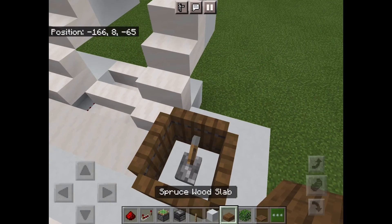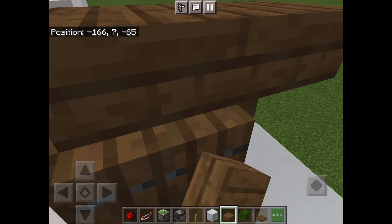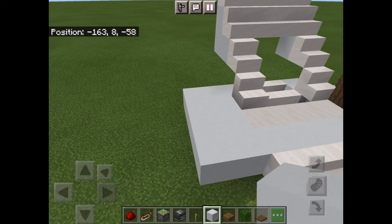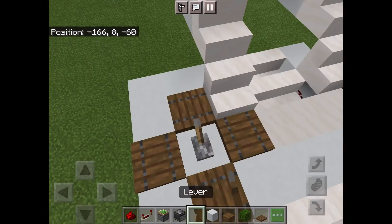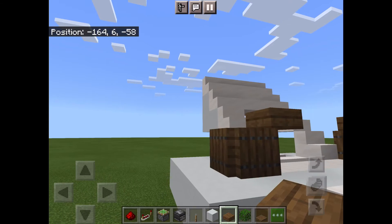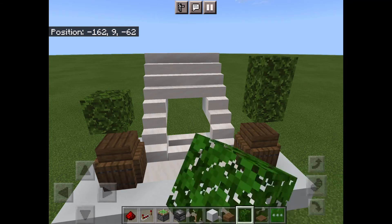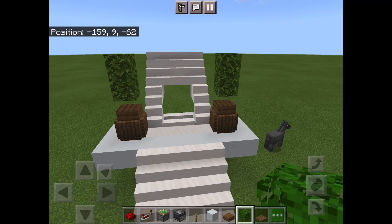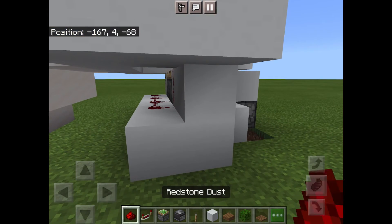I'll close that up. Now I'm going to crouch and place a slab here and pop it over like that. Repeat for the other side — so we'll have here, here, here, here, lever, slab — just like that. Now here we're going to have the bushes, like that. You're probably thinking that doesn't activate anything, but this is where we extend this line a bit.